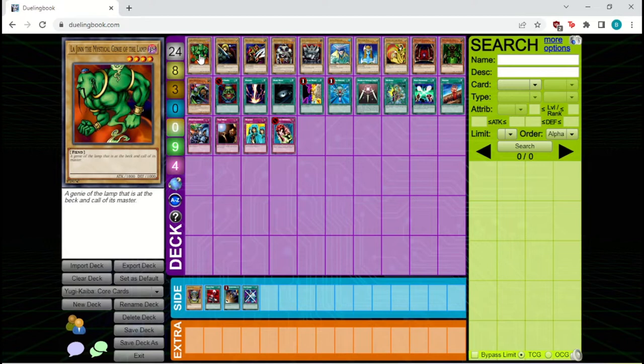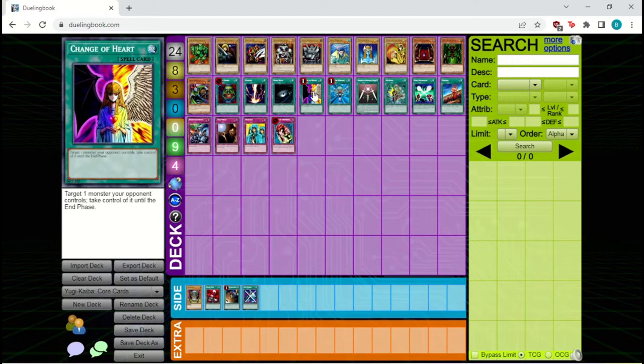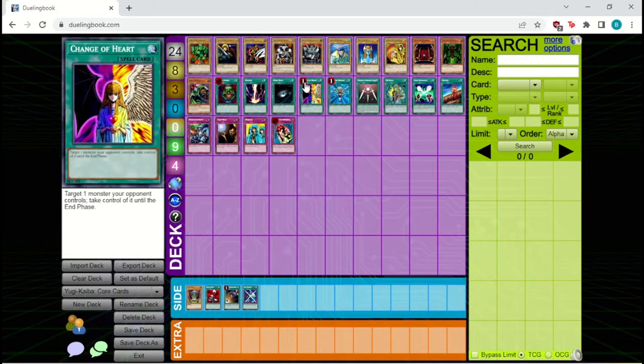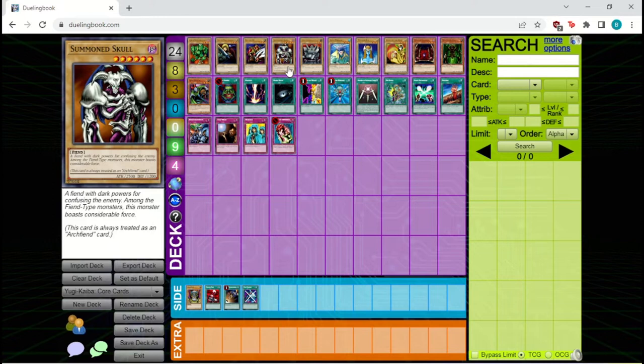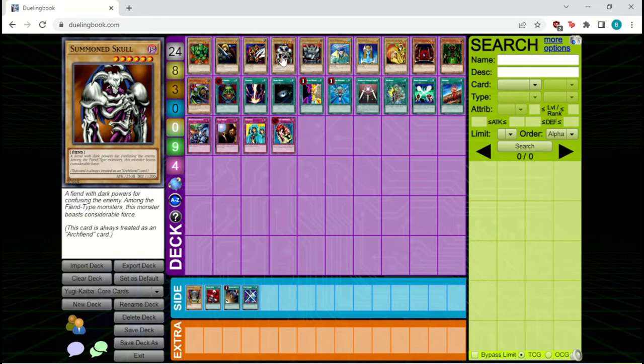The other major offensive threat you're likely to encounter is Summon Skull — a one-tribute monster with 2,500 attack, which means it can get over pretty much everything else in the game. It also combos extremely well with Change of Heart, turning it into more of a removal spell instead of just a temporary aggressive push. Some decks built around Soul Exchange and Change of Heart use Summon Skull specifically to control the board and make big offensive plays.